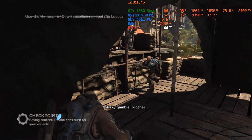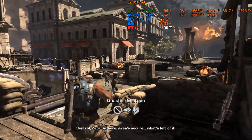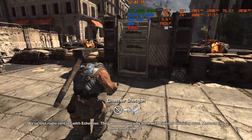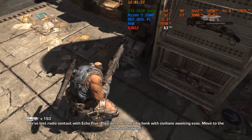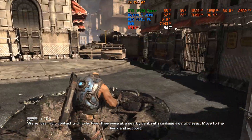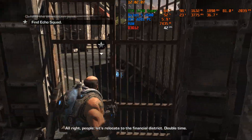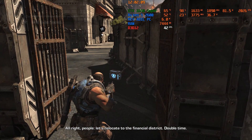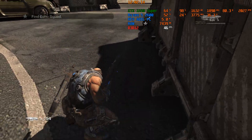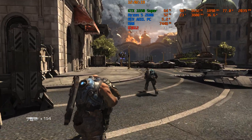Risky gamble, brother. Control, Zeta-6 here — area's secure. What's left of it. We've lost radio contact with Echo-5; they were at a nearby bank with civilians awaiting evac. Move to the bank and support. All right people, let's relocate to the financial district — double time.